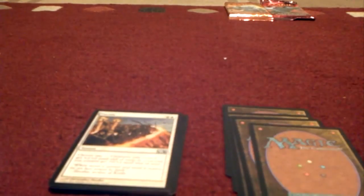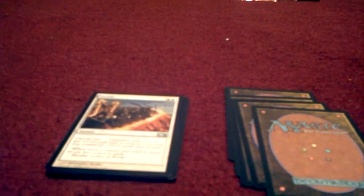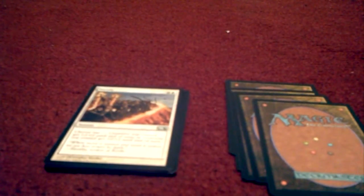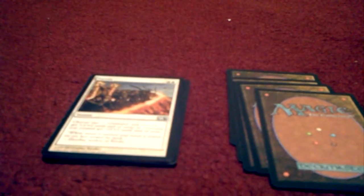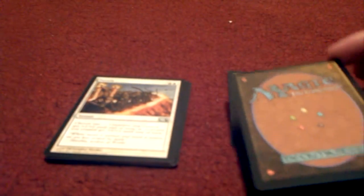Our tenth card is the instant known as Fortify. For three mana, you choose one: creatures you control gain +2/+0 until end of turn, or creatures you control gain +0/+2 until end of turn. It's your choice.